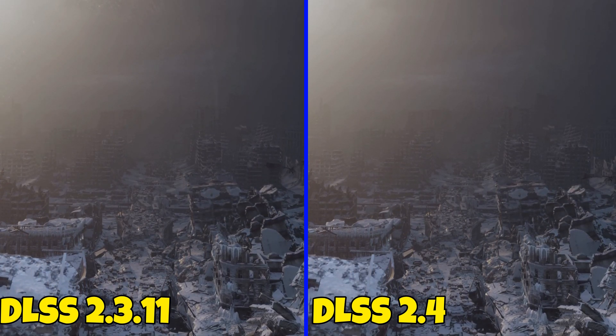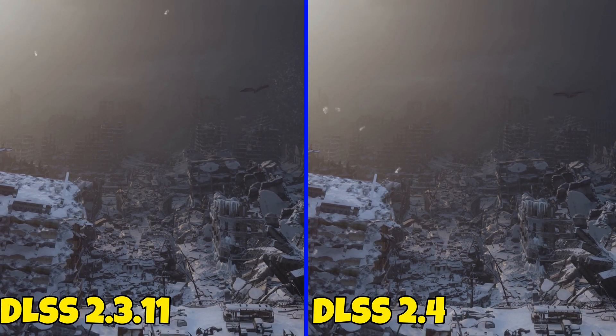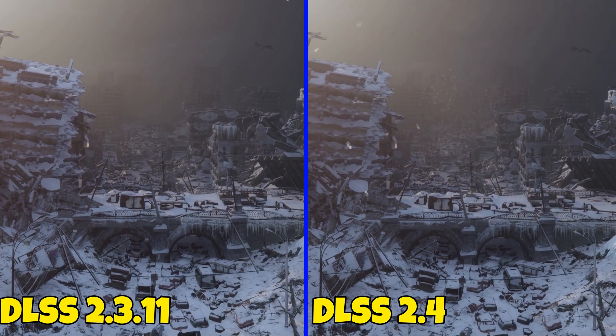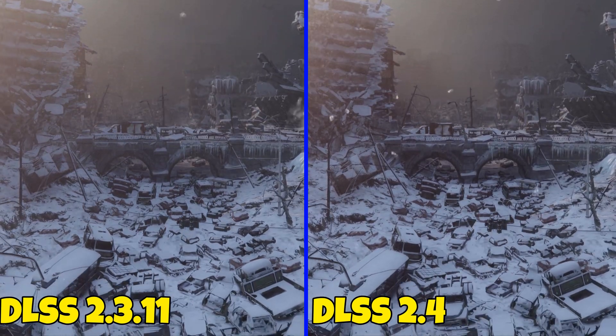Now in Metro Exodus, you'll see on the flying creature that on DLSS 2.4 it's actually a lot worse than 2.3.11. 2.3.11 still has a trail but it's not as bad. Other than that, picture quality looks the same.